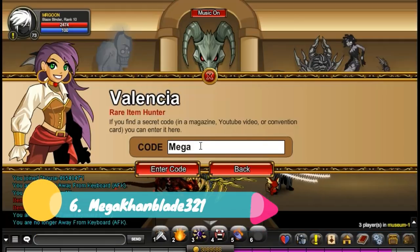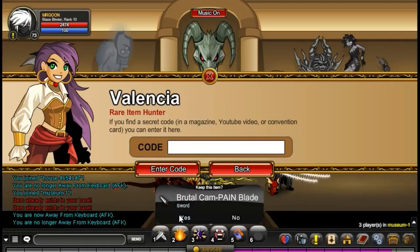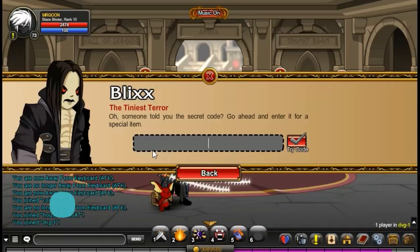Next up at number 6 you have got the Mega Calm Blade 321, which is sort of a replacement for the original item that they had in here. Now you have got this ever lovely sort of quite fat sword, and actually considering it is a code item I think it is alright.